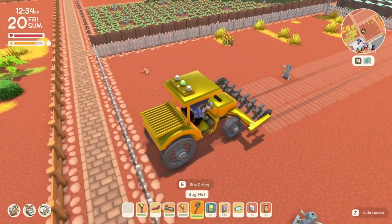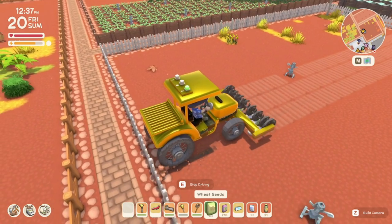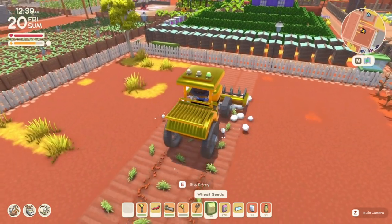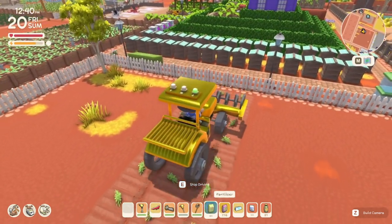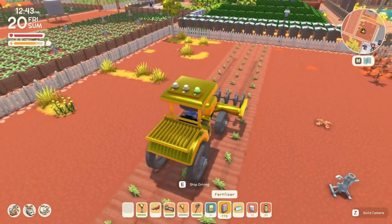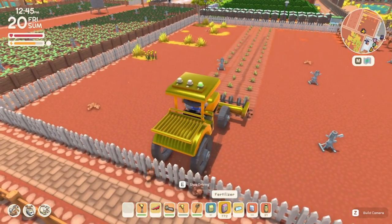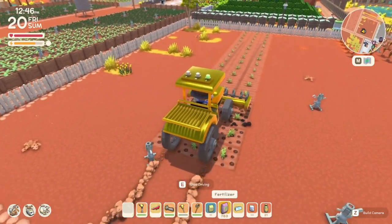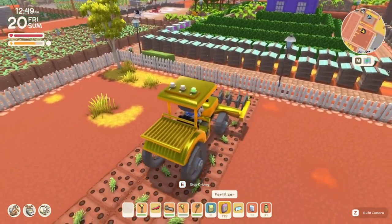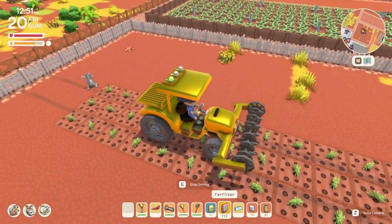Something I just discovered today with the tractor: you can switch the tool to planting seeds and plant seeds with the tractor. What's nice about the tractor is you can also put fertilizer down — you can't do this by hand after you plant the crop, but you can with the tractor. So don't worry about fertilizing your field beforehand — you can put fertilizer down with the tractor and even come back later to fertilize the crop if you want to boost it. Very cool.